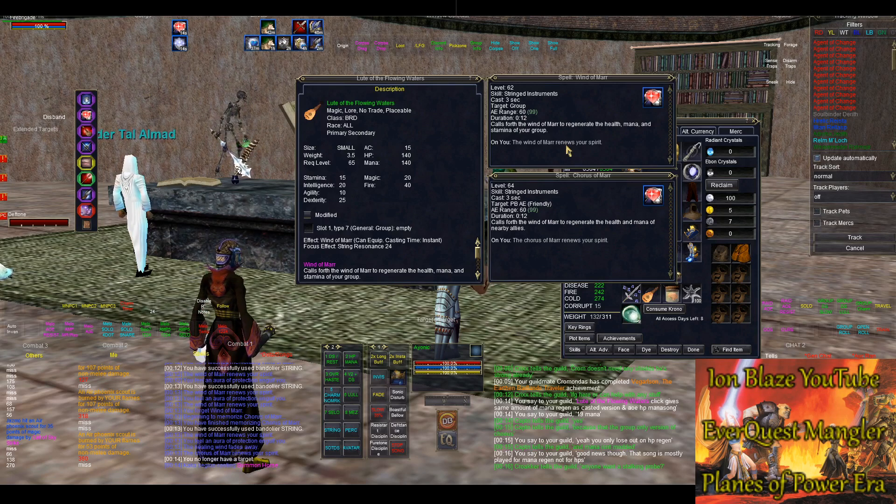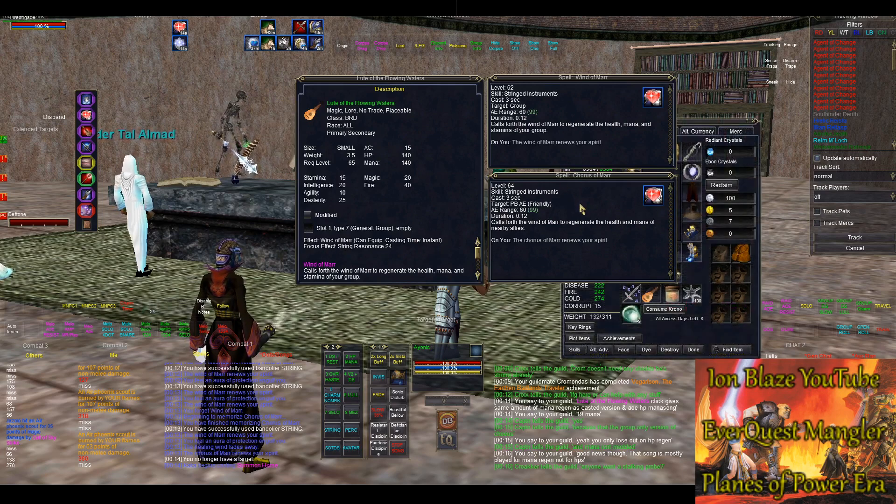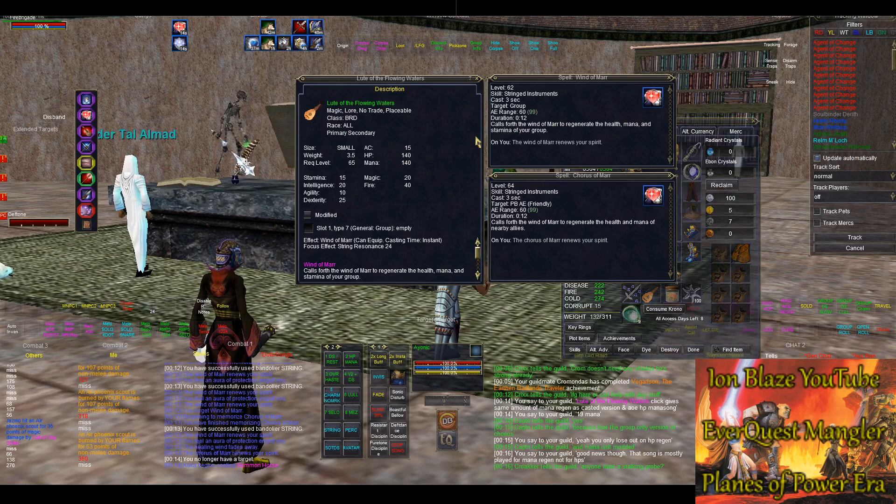The only difference is how much HP regen you get off of it, but that's mostly irrelevant because bards play that song mostly for the mana regeneration, not so much for the health regen. What's really cool is that since it's an instant cast, you can theoretically free up a song slot in your melody. As long as you don't need to do an AoE HP/mana song, you can drop mana song entirely from your song playlist and free it up for another song.